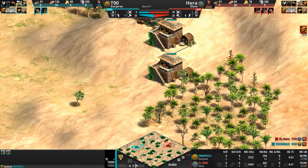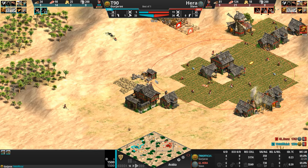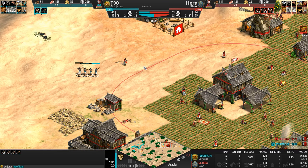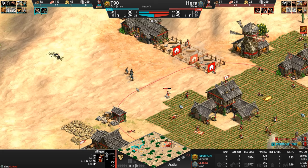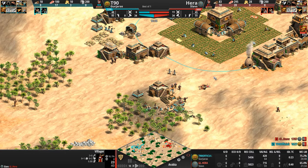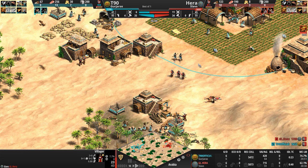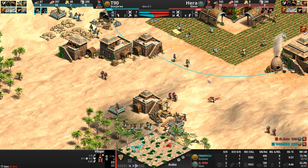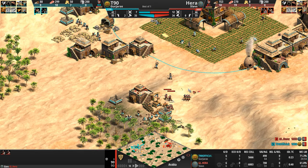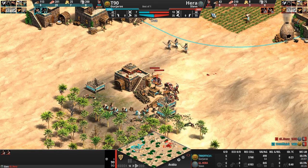Maybe it's because his berries are under attack, but no — the berries are nice and safe behind a wall-off. As Hera pushes in yet again, this time with archers, T90 gets the first villager kill of the game. His archers, feudal age and weak as they are, manage to gun down that villager and also a scout. Hera's here with seven men-at-arms pushing through, and nine now — two archers alone may not be enough to dissuade this army. That said, it's still a melee army, so these lumberjacks are pretty safe.